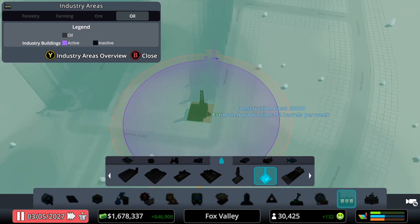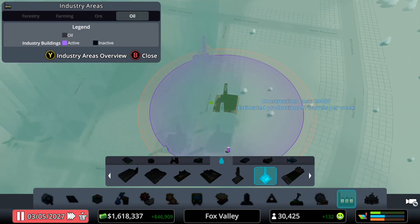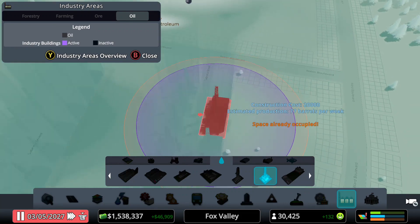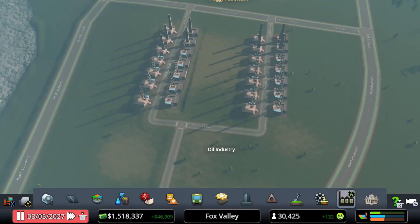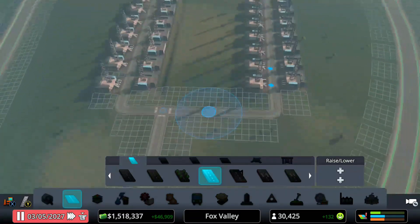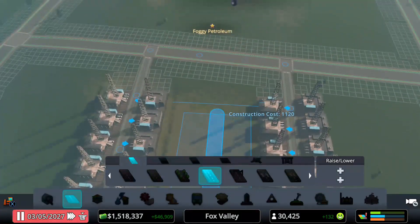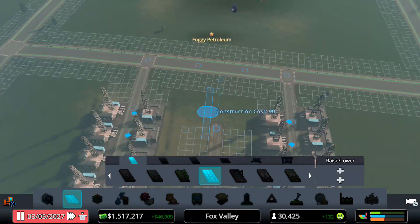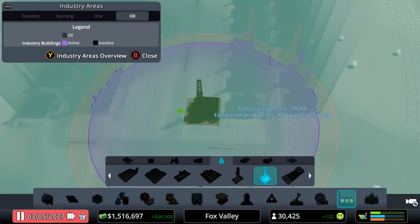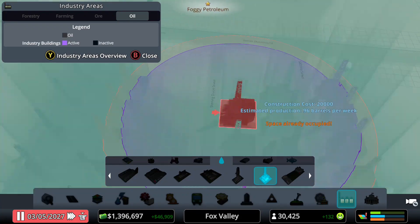As I'm putting down these large oil rigs I'm still getting 91, 90, 85, 78 — I'm still getting a good amount of oil out of these. I can put more up here — okay cool, I can put another row of large oil rigs. I think we're actually going to have a lot of oil.